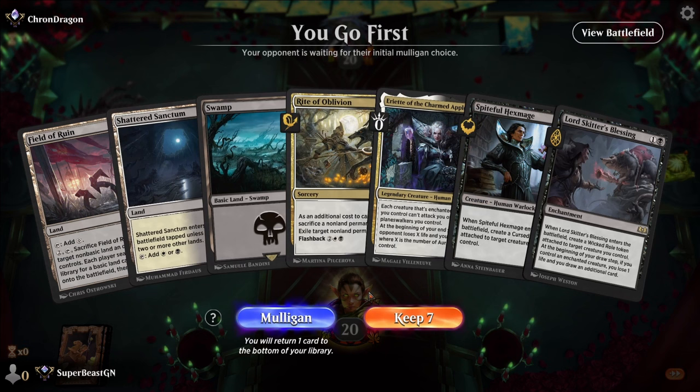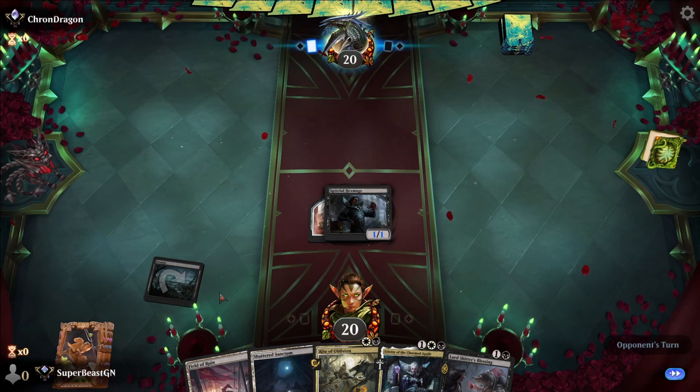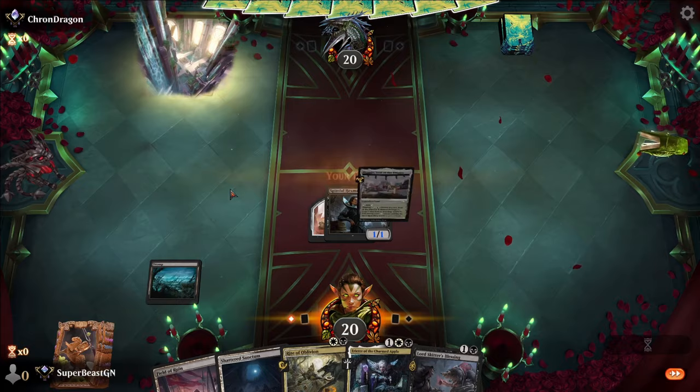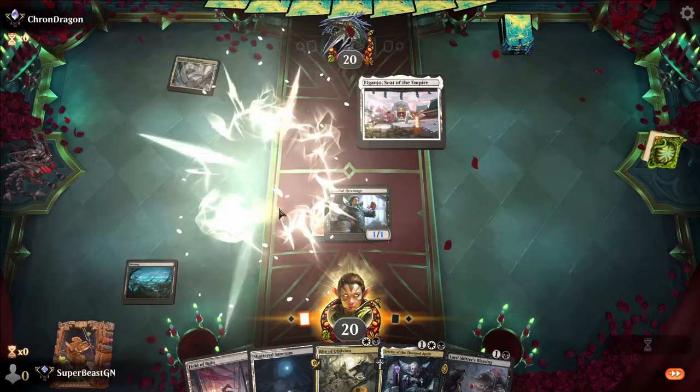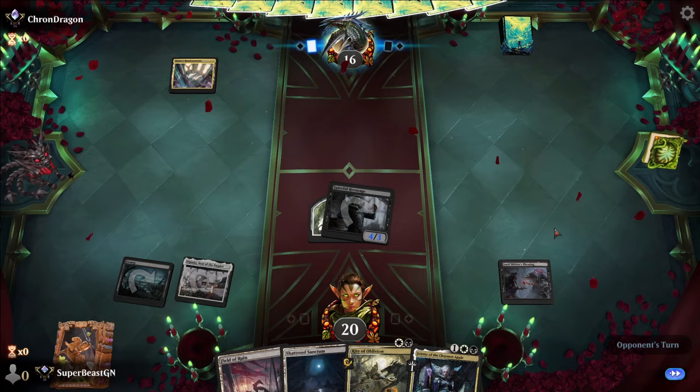Spiteful Hex Mage, Lord Skitter's Blessing — that's really good. Turn one Hex Mage, turn two Skitter's Blessing. That's amazing, so good. Keeping that. Cut Down is happening. Well, if it doesn't get cut down, we're in good shape. They must have an untapped land and a tap land. Lord Skitter's Blessing — boom. Now it's a 4/3 on turn two, that's a pretty big move, not gonna lie.